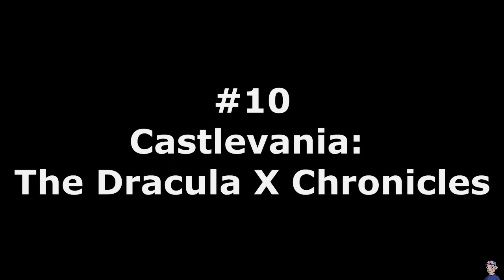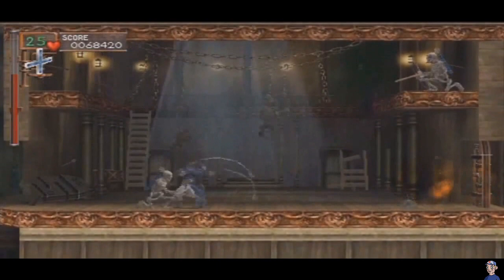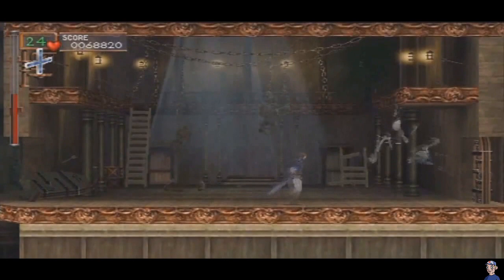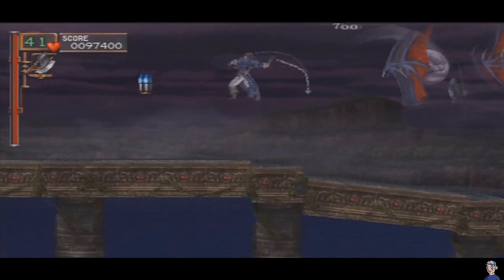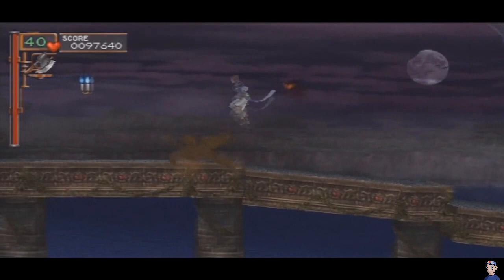Number 10: Castlevania The Dracula X Chronicles. Richter Belmont comes from a long line of vampire hunters. His family exists for the single purpose of making sure that the monsters of hell are kept out of his land. So when Dracula is suddenly revived in a far off village, it's up to him to slay the beast once again. This game is interesting to play even if you aren't into the Castlevania series — it has super simple controls but deviously hard enemies that keep challenging you to improve your whipping skills with each level.